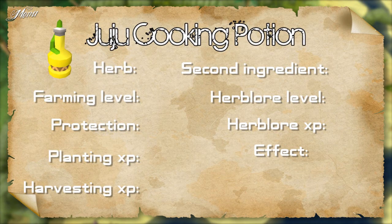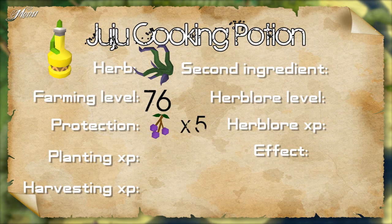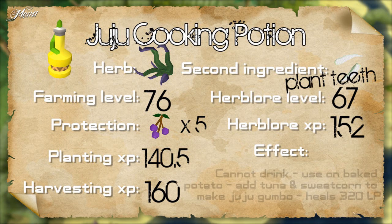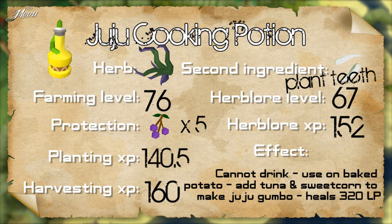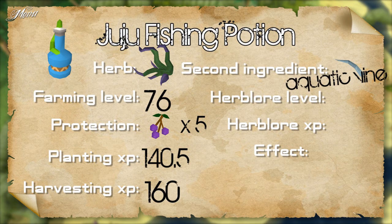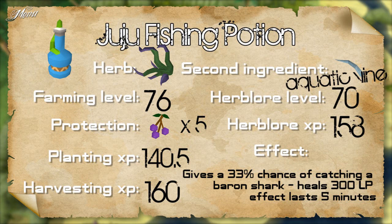The Juju cooking potion's herb is the Shengo. It requires 76 farming, 5 lurchberries to protect, and gives 140.5 farming XP for planting and 160 XP for harvesting. The second ingredient is plant teeth. Requires 67 Herblore to make and gives 152 XP. You cannot drink this potion — you use it on a baked potato to make a strange potato, then use a tuna and sweet corn on it to make a Juju gumbo. Juju gumbo heals 220 life points plus an additional 10 life points a second for 10 seconds, so that's 320 life points in total. The Juju fishing potion's herb is also the Shengo. The second ingredient is the aquatic vine. Requires 70 Herblore to make and gives 158 XP. When you drink this potion, you get a 33% chance of catching a barrel shark while shark fishing. A barrel shark yields 200 life points when eaten plus 10 life points a second for 10 seconds — 300 life points in total. The effect lasts 5 minutes.